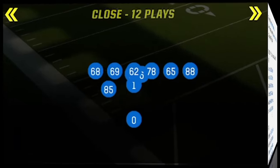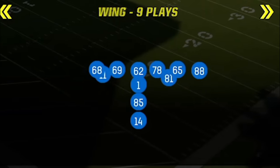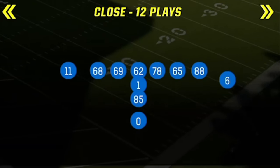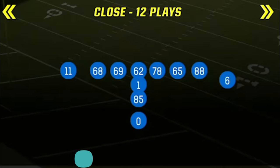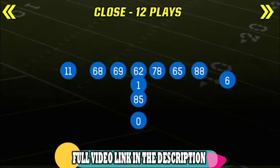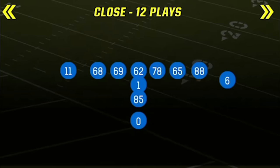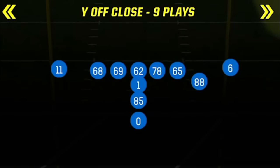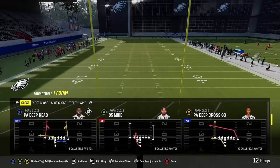One of my favorite things about the 49ers playbook is that it has a lot of I-form formations, and running out of I-form right now is one of the best ways to go — including the I-form close, which is a formation I've featured in a lot of gameplays. I'm going to start the video here before integrating other formations like the Y off close. There are two routes here that are really good against both man and zone coverage.